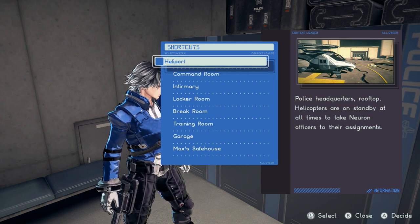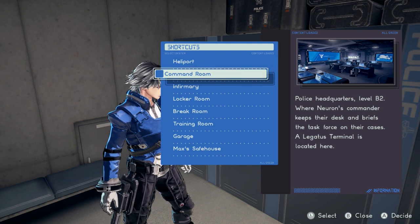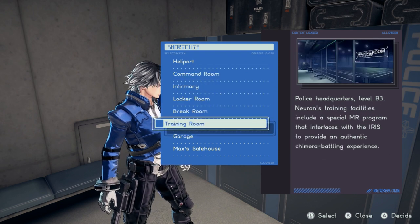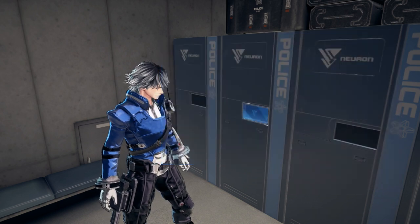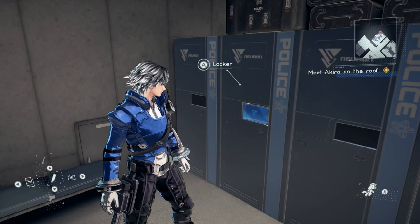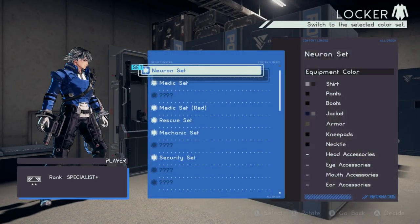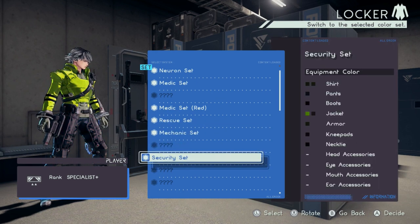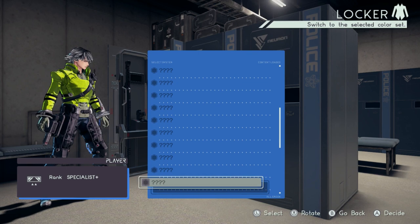First, where do you go? You go to the command room or the training room to see the legatus terminal to change the color of your legions. But you go to the locker room to change your own colors, which is where we are right now. If I go to my locker, check my equipment, and go to Equipment Color, I have a few different color sets here — which is pretty cool. But when you first start the game you have none, which sucks.